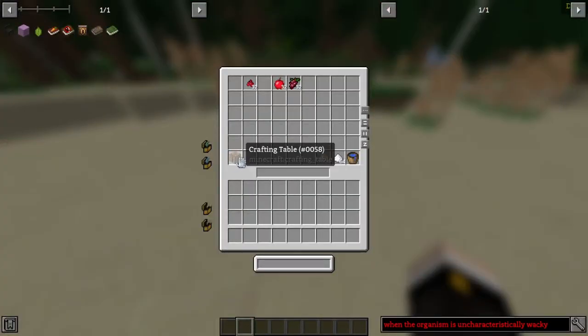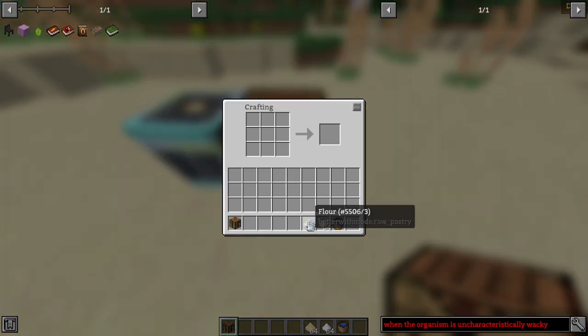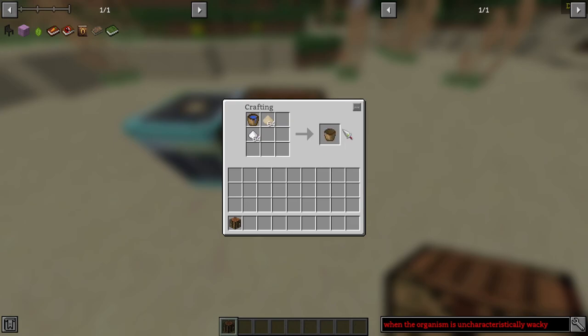Let's go ahead and talk quickly about Ale Wort, which is the one type that you cannot make in a crushing tub. In order to craft it, go into a crafting interface, put down one bucket of water, flour, and sugar. And as you can see, you'll get a bucket of Ale Wort.